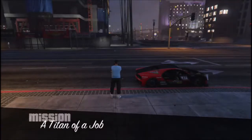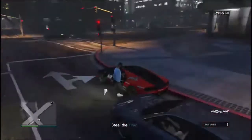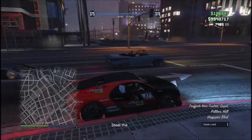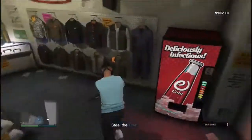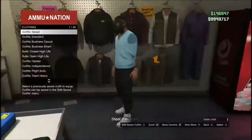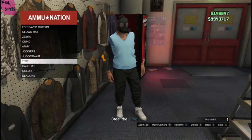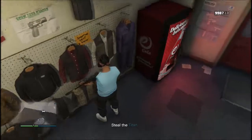There we go — your arms are gone but you still have your hands. Now go down to the clothing store and save this outfit over the one we've been saving. After you've saved the outfit, leave the job.